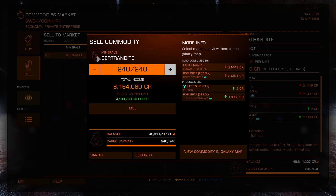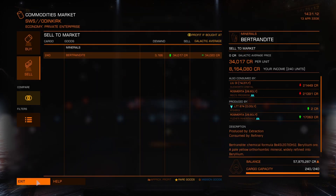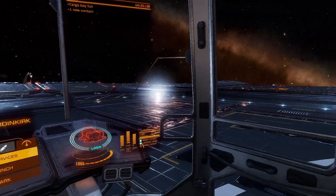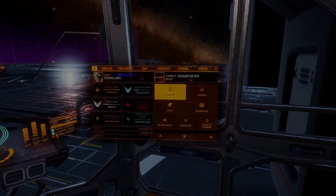As you can see, based on today's trade, within just 5 to 6 minutes I made around 4 million credits by just transferring 240 tons of cargo. Imagine if I had a bigger ship — the profit would be bigger. I hope this video helps other new players like me, and I hope you like this video.